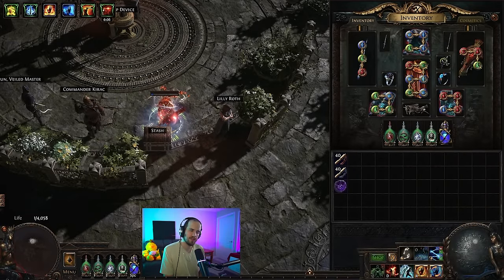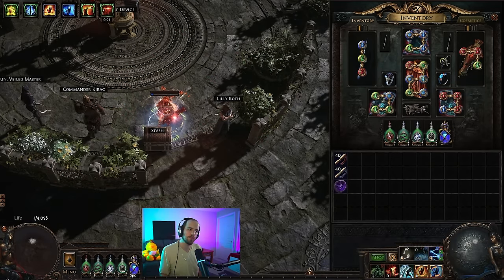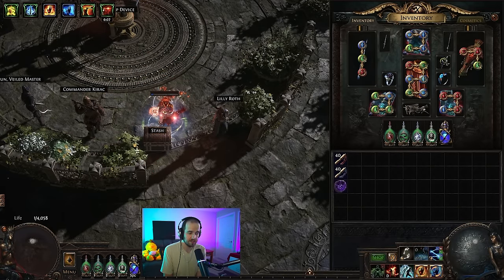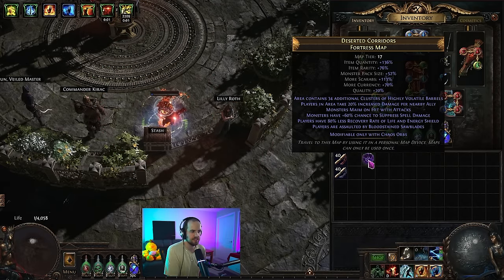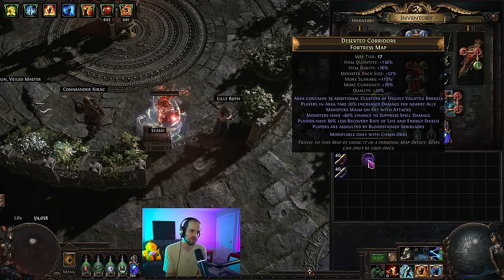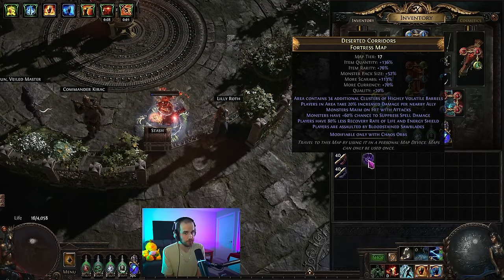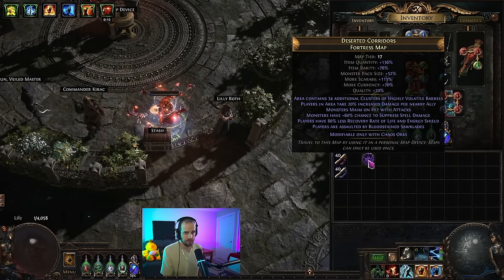This build isn't exactly new. There was a guy named Nero Tox - I've linked their video below - who played a very similar setup last league. However this league we have tier 17 maps and tier 17 maps are insanely dangerous, with absurd modifiers. Last league my setup was probably one of the more efficient setups that existed, but this league with tier 17s we need something a lot tankier, and because of that we're going to do a lot less damage.